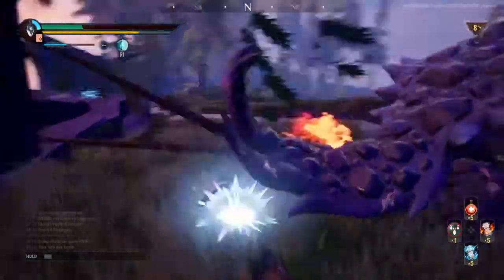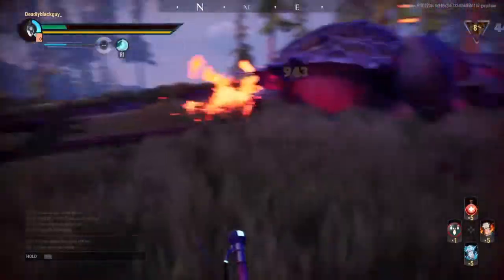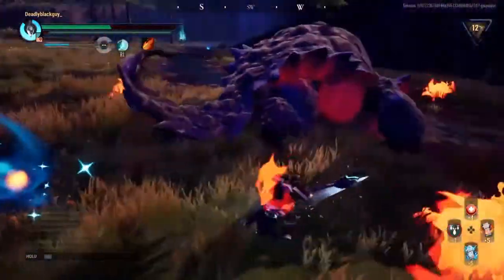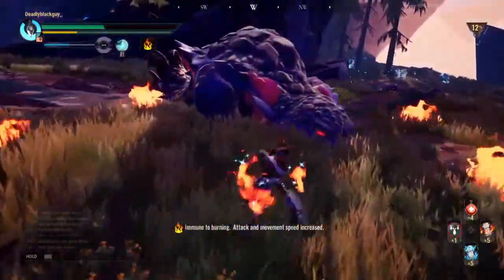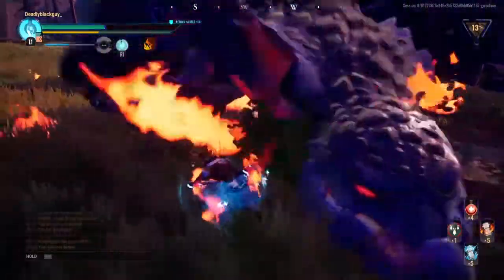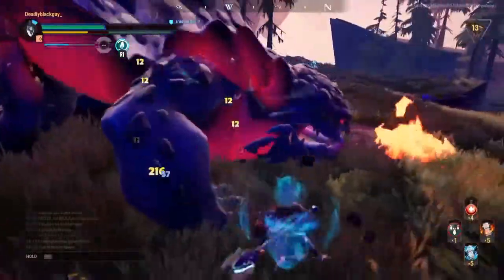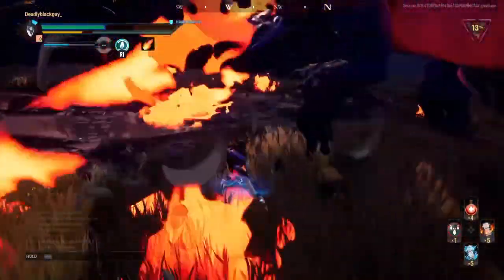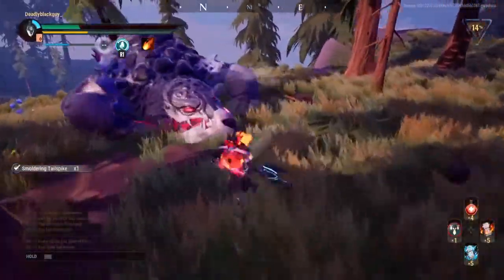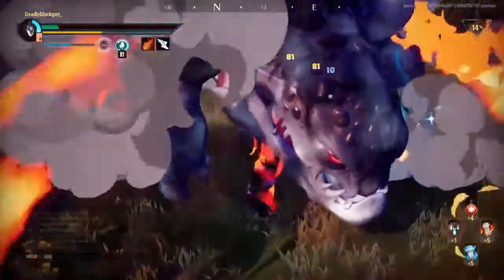I'm actually never really used the axe so this is new for me. He's tearing me up, I need to heal. This thing is pretty slow but it does do a lot of damage. I'll go for the head while he's not moving — there go the flame jets, there goes the tail. Just by cutting off parts of the boss you'll just be completing the objectives naturally by playing the game.